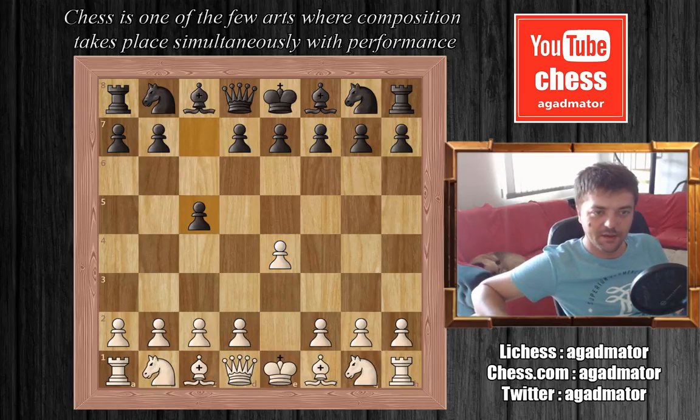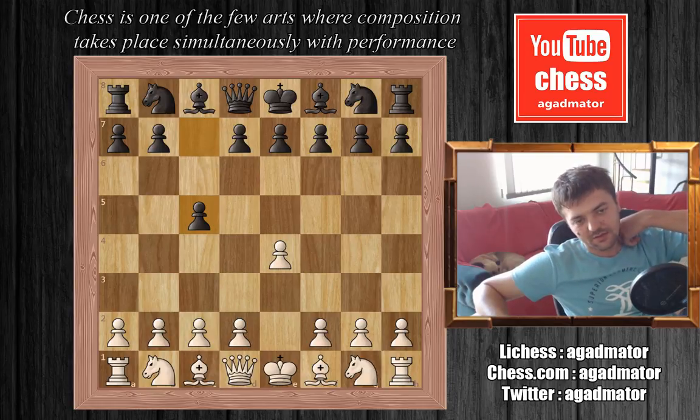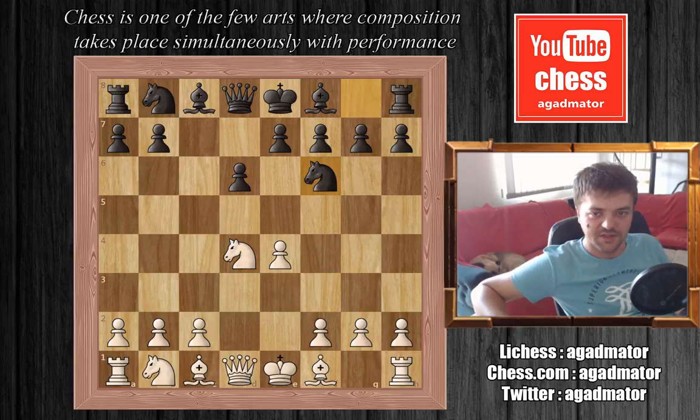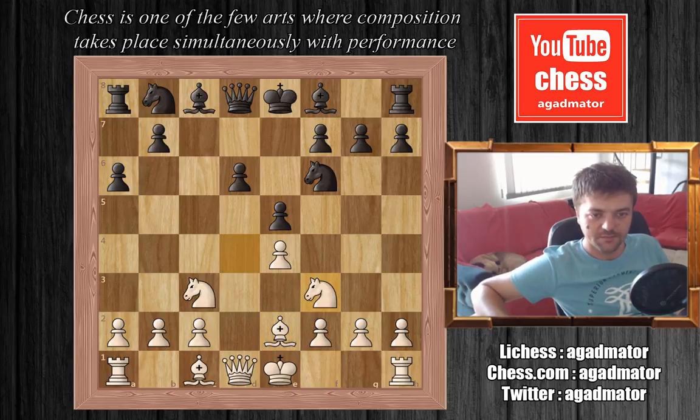Carlsen goes e4 and Maxime plays c5. Maxime is a very good Sicilian player — he is known to be one of the best players of the Najdorf in the world. Nf3, d6, the Najdorf defense. d4, cxd4, Nxd4, Nf6, Nc3, a6, Be2, and now e5, kicking the knight. Nf3, Be7, and Bg5.